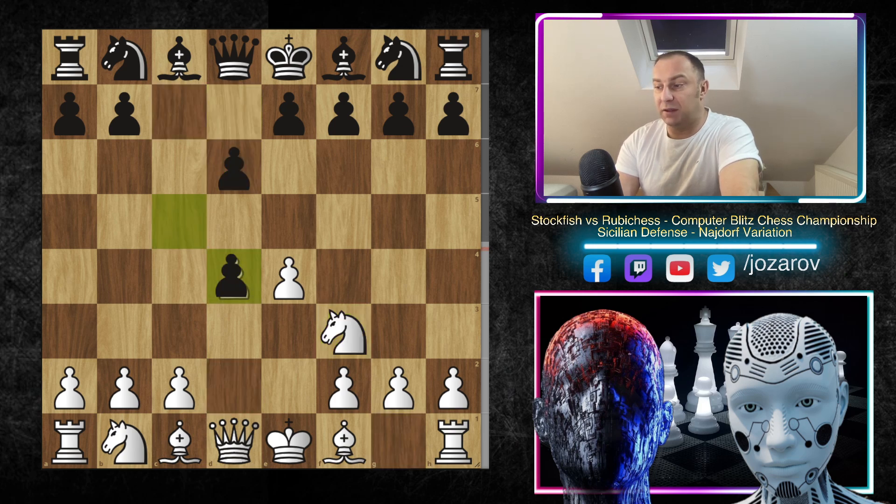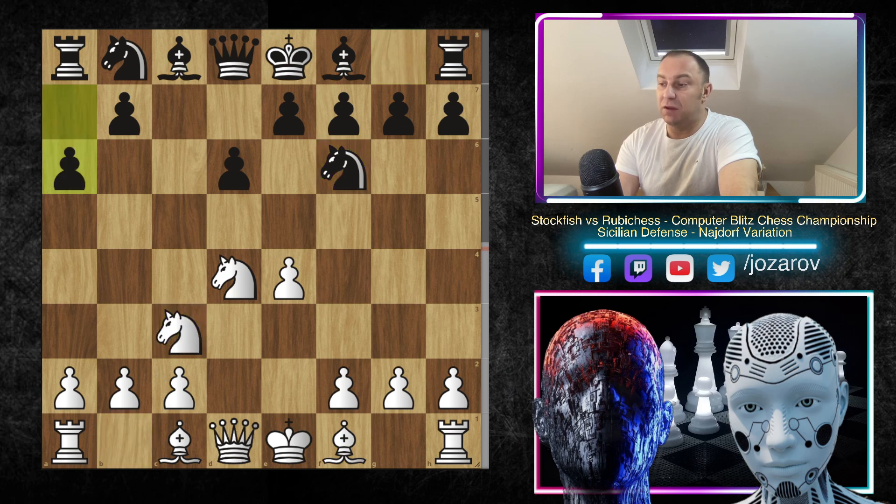Be prepared — this is again a brutal top engine game. So here E4 played by Stockfish, C5 by Rebel, Knight to F3, D6, D4, C takes D4, Knight takes D4, Knight to F6, Knight to C3, and after move A6 we have reached now the Najdorf Sicilian.